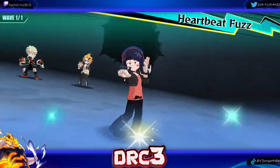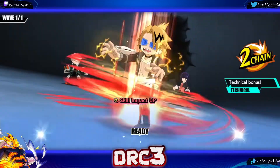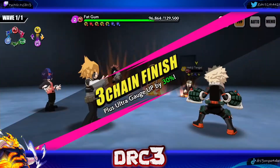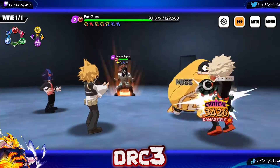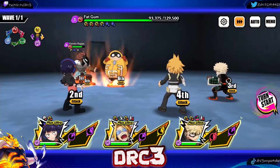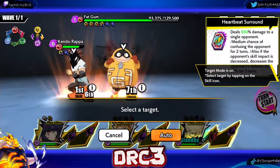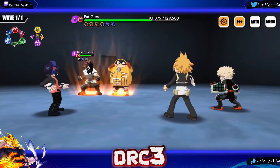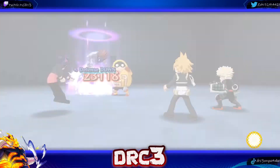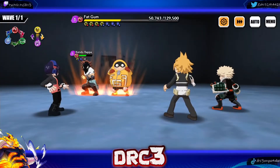We're going to use our AOE here to do defense down, another AOE for more defense down — a bunch of defense down and paralyze. You can see how much damage even just Kaminari's action skill did with the defense down; he had a 7,000 normal attack. So right here we're going to use the Plus Ultra and target each enemy to get defense down on all of them.